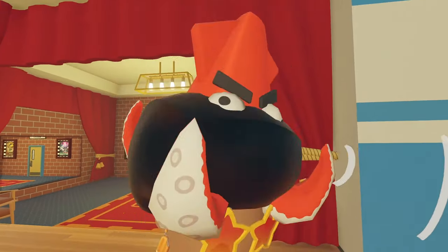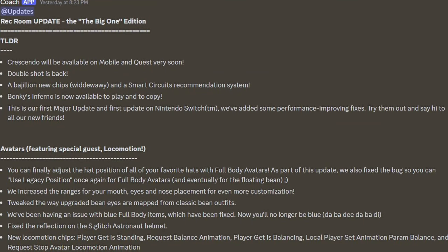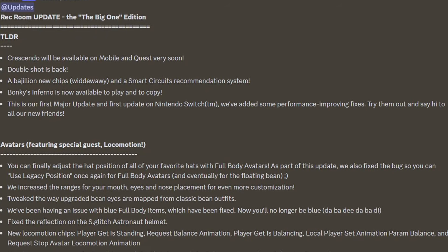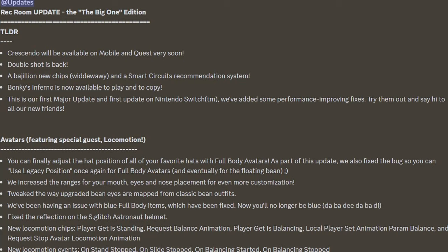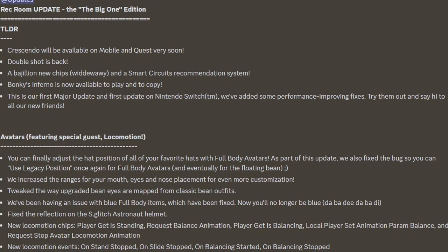We have this new Requiem update called the Big One Edition. Crescendo is available on Mobile and Quest. Double Shot is back, and a bajillion new chips and a smart circuits recommendation system. Bucky's Inferno is now available to play and to copy, and this is the first major update and the first update on Nintendo Switch. They've added some performance-improving fixes.